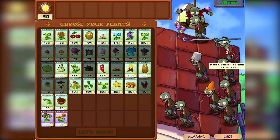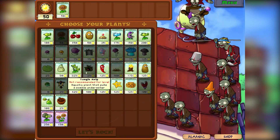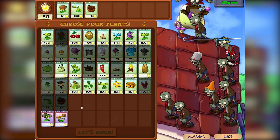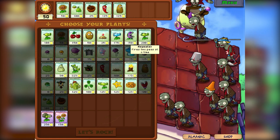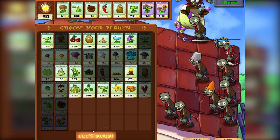Okay, there are pole vaulters. Let's just go with the basics here — we definitely want these because they're very handy. We'll get Jalapenos, they're pretty good. Let's get some Tall Nuts. I wouldn't mind the Repeater, and the Gatling Pea, and the Twin Sunflower. Let's see if this works out.